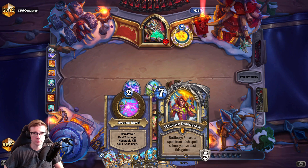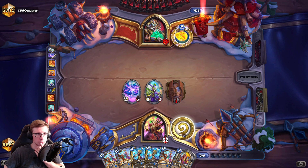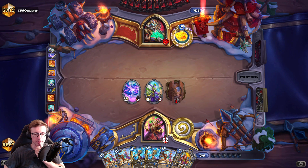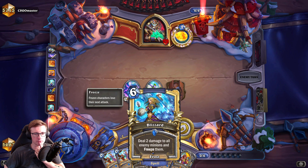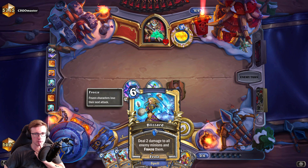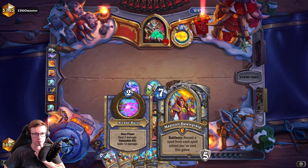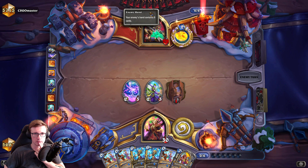We can go for the Wildfire and just ping this, push more face. He's sitting at 28 now, which is good. We're gonna go for the Dawngrasp. He's gonna replay the Wildfires - one Wildfire - and the draw as well. We could play some frost spell to get copied, like Blizzard. Blizzard might be nice, or we go for Dawngrasp right away and get the draw. I think it makes sense - we'll be pushing a little more damage.